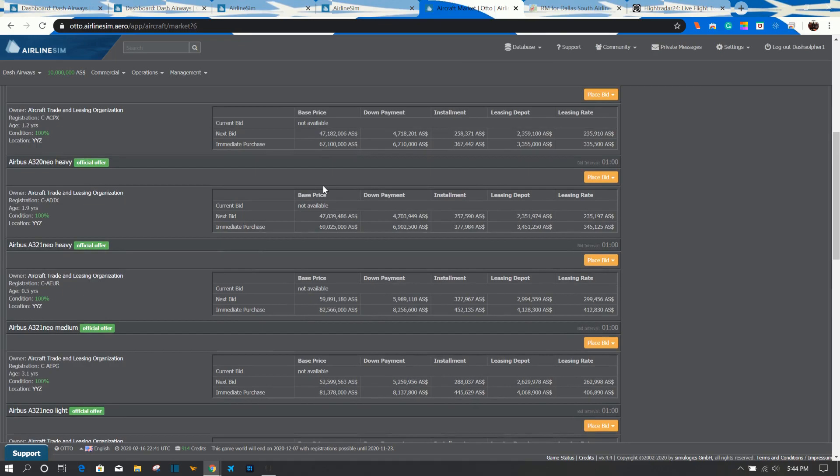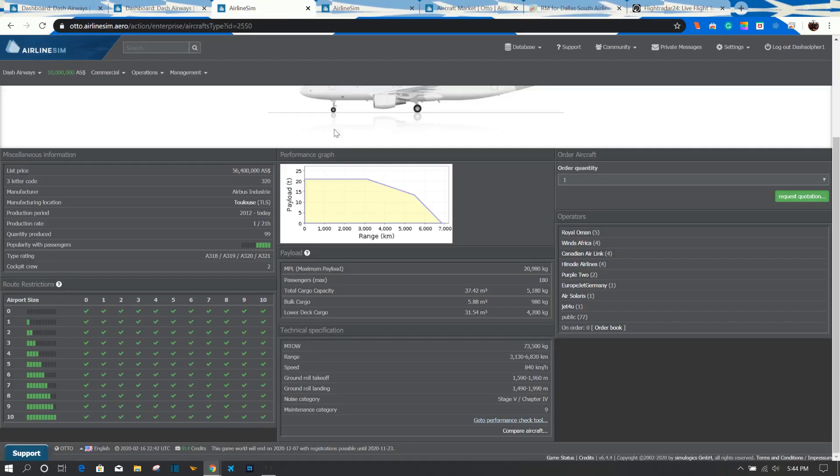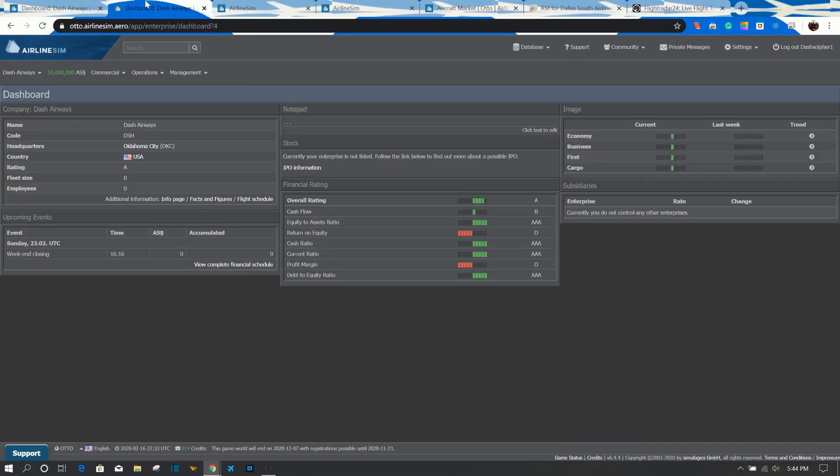I'm going to show you how to evaluate airplanes and choose them, and explain what I mean about Oklahoma's location in the United States. We'll be setting that up today. I'll probably edit out the wait time in between, and then show you how it turns out — or we'll have a part three. This video will focus on setting up waves and picking planes, and part three will go over evaluating the results and whether you've successfully built your initial hub.